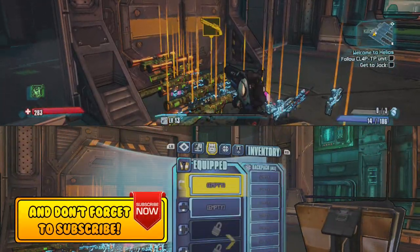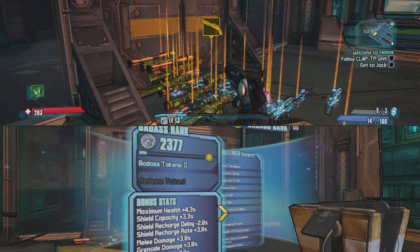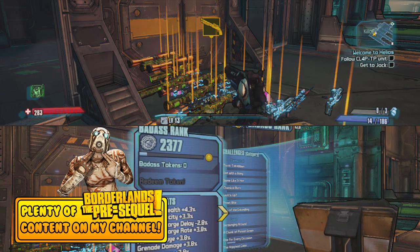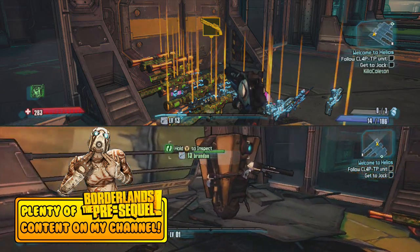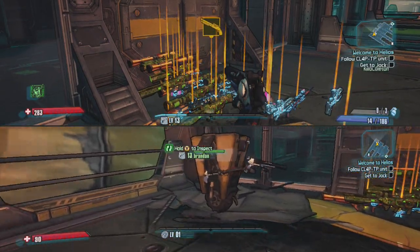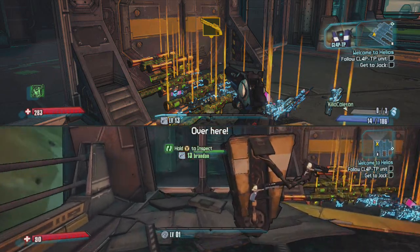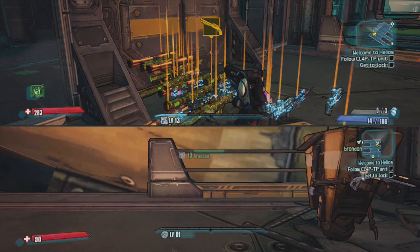So before I start this little badass glitch with your badass rank here, as you can see here, I only got 2,377 badass rank. So what you want to do is, if you're doing this online, you want to have your friend invite you to the game. If you're doing this in split screen, you want to have your split screen controller be the host, and you want to join as player 2.